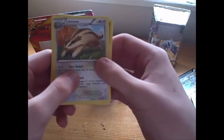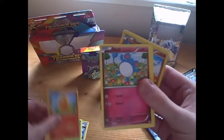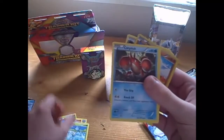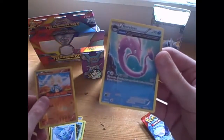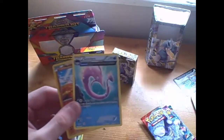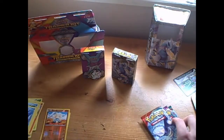So we have Luvdisc, Kyogre Spirit Link, Kakuna, Torchic, Mawile, Surskit, Corphish, Horsea. And we have a Reverse Meditite, and Groudon is our rare. Really nice card to start off with. We'll just put them to the side.